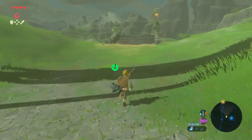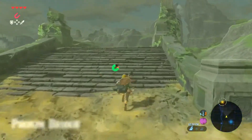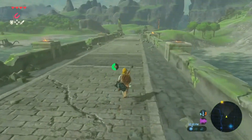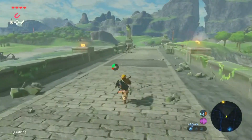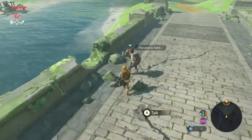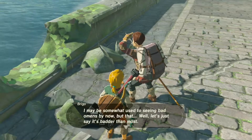For now, let's cross the bridge. I see a tower in the distance — we'll have to try and make it to that. Proxim Bridge. Hey, there's somebody on the bridge! 'The end is here.' I may be somewhat used to seeing bad omens by now, but that... let's just say it's badder than most. We're doomed! I mean, don't panic.